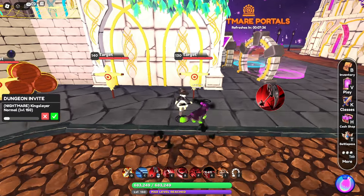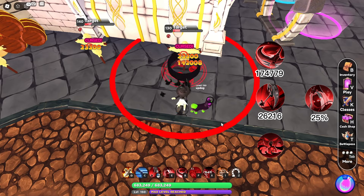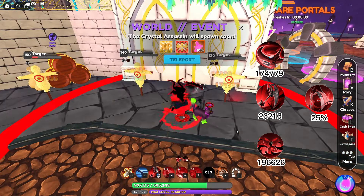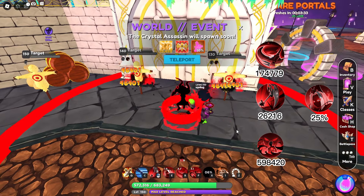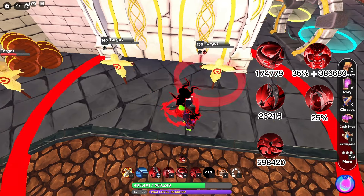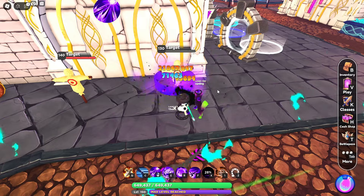For the demon class, the auto attacks do 26,216 damage. The E increases your damage by 25%. The R throws a scythe for 109,237 damage; when empowered it deals 136,546 damage, and when ulted and empowered it is 174,779 damage. The F deals 142,008 damage on hit and ticks 8 times for 23,200 damage, for a total of 598,420 damage. The X increases your damage by 35% for 20 seconds and also releases ticking AOE damage 10 times for a total of 386,680 damage just from the ticking.